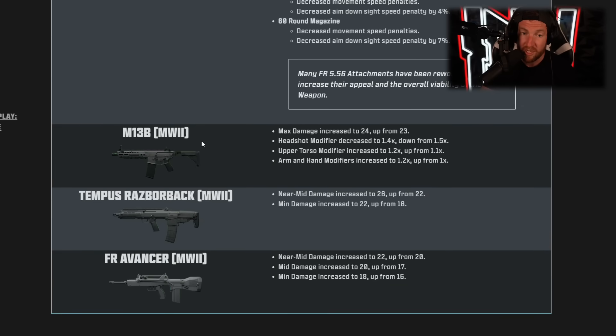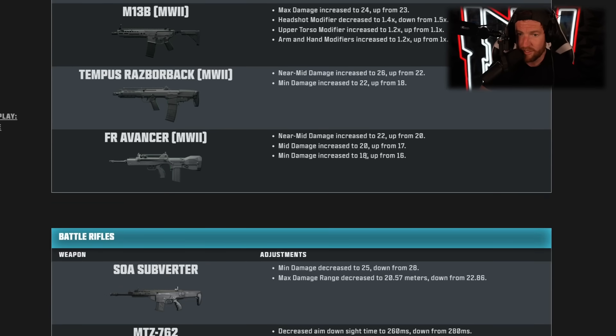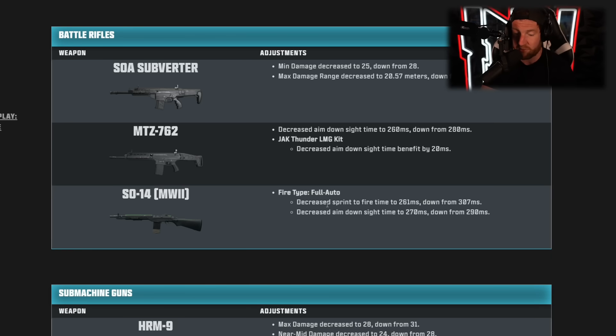The Tempest Razorback got near mid and mid damage increased — a buff. The FR Advancer got near mid and mid damage increased — a buff all around. The SOA Subverter got mid damage decreased — a nerf. The MTZ-762 got decreased aim down sights time — a small buff. The SO-14 in full-auto got decreased sprint-to-fire time and decreased aim down sights — a buff to its movement. For SMGs: the HRM got max damage and near mid damage decreased — a nerf. The RAM-9 got increased recoil — a nerf. The Rival-9 got max damage increased but max damage range decreased, with lower arm and lower torso modifiers increased — overall a slight buff with slightly worse range. The WISP-9 got decreased sprint-to-fire time — a buff. The Striker got mid damage increased to 28 from 23 — a buff. The Riveter got decreased aim down sights spread by 10% — a slight buff.